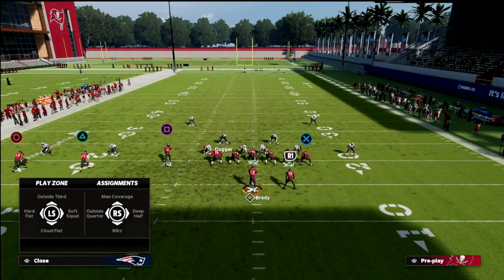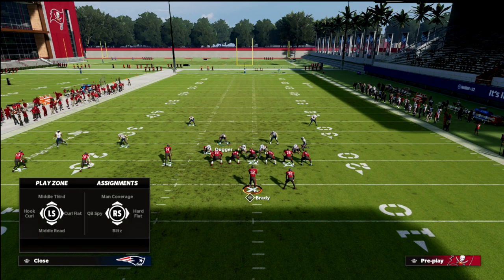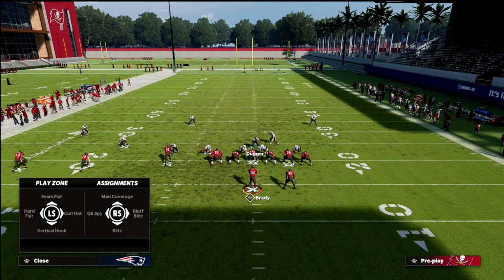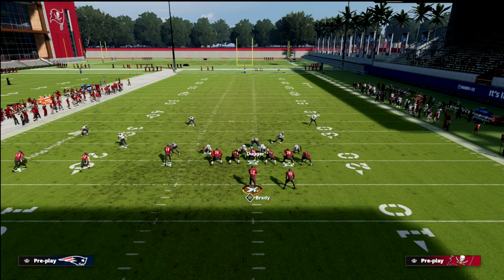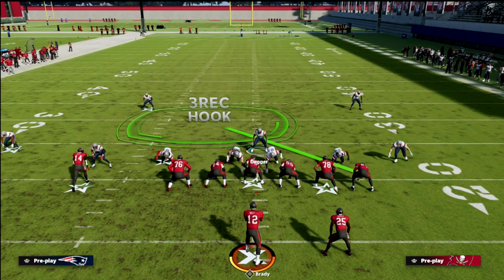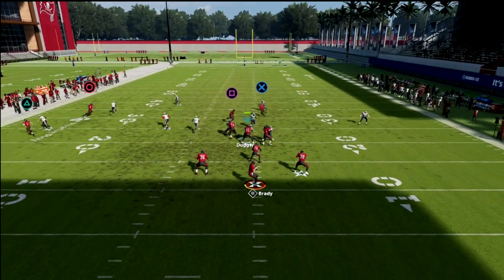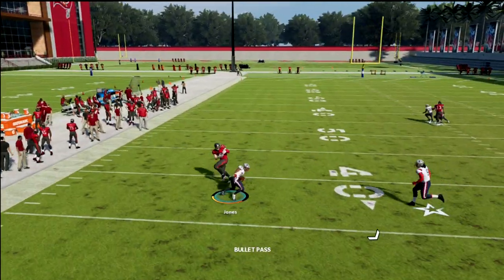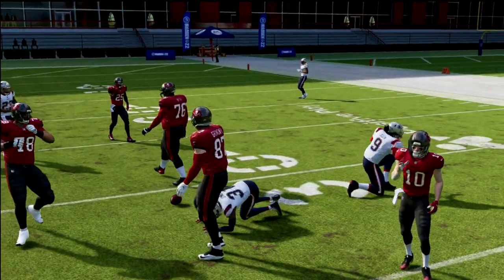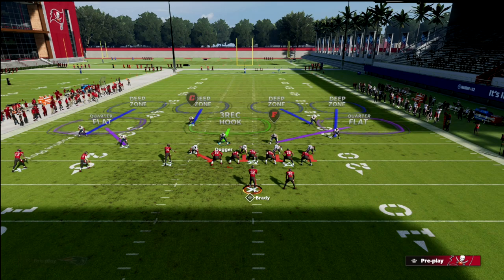The last couple of scenarios I want to show: man up the tight end with the cornerback that you're going to man-align with, then man align. He's now going to be in man coverage on that guy. There's your setup — the concept looks like this, and you see that he'll kind of bait that tight end, and a lot of times they'll just throw it right to you. So if they're just spamming this concept, that's what you might want to do.